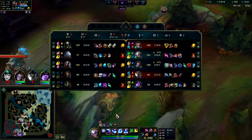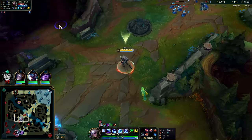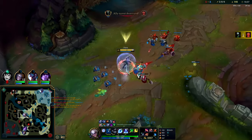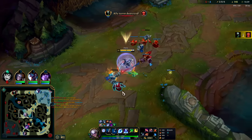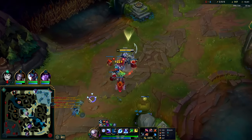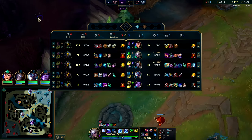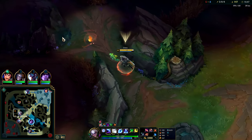300 bonus damage on monsters — it probably needs to be tweaked down to 200 or changed in some way. Q, E, W, auto, auto, auto — and it's gone. We'll take this. Double the CS — that's sick.